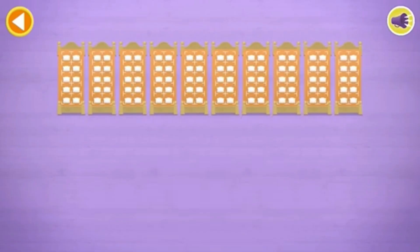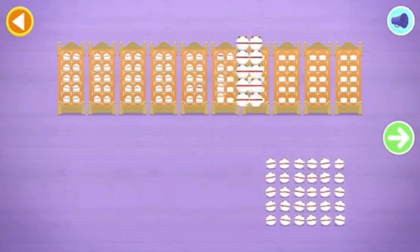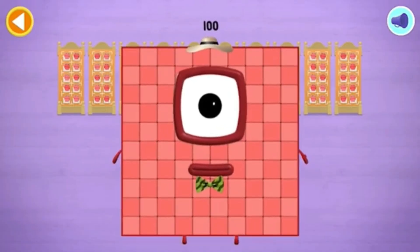Oh, there are too many number-blobs to count in ones. Let's count in tens. Let's count one hundred number-blobs. Stop. Spot on! 10, 20, 30, 40, 50, 60, 70, 80, 90, and one hundred — Hooray! You've counted one hundred number-blobs.